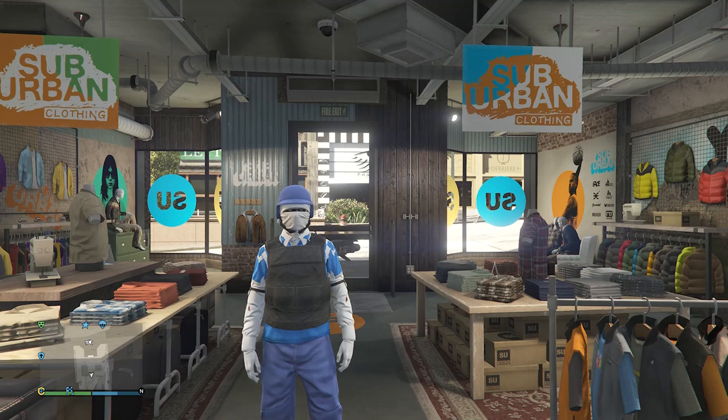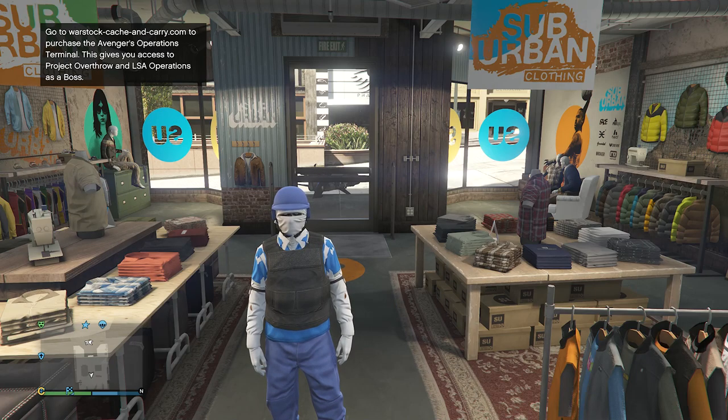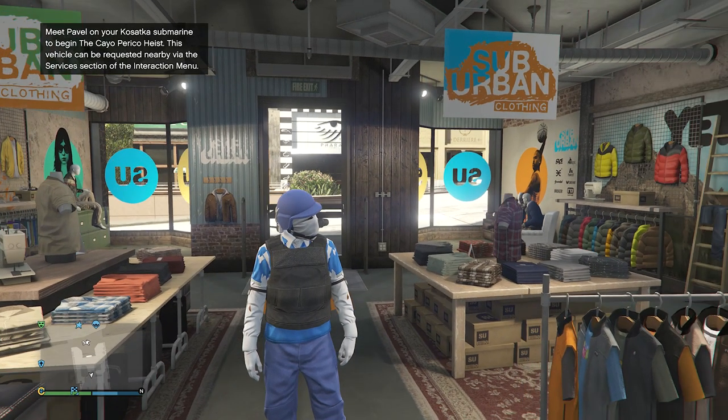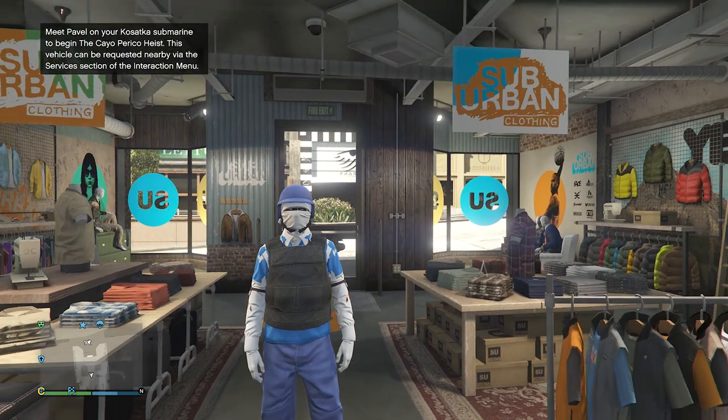To make this Blue Joggers outfit, you obviously need the Blue Joggers, and the only way to get it is if you do the Beth glitch, or if you have a modded account. Also, if Rockstar does bring this back, you can do the director mode glitch. So as of right now, there's only two ways to get it: either a modded account or the Beth glitch. If you guys already have the Blue Joggers, you should be good to go. If you don't, I will leave a link in the description on how to do the Beth glitch.